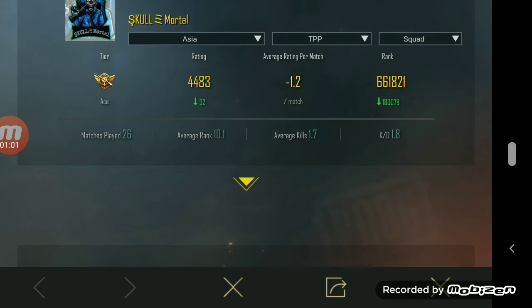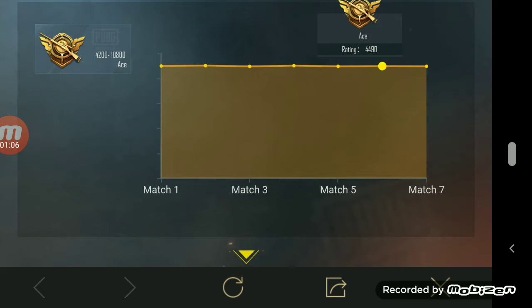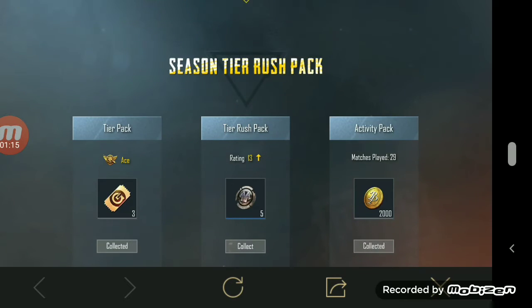You will get a page like this — Season 14 Weekly Report. In this you can see your KD ratio, gameplay status, from your first match to last match, and your first landing location as well.